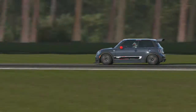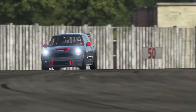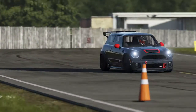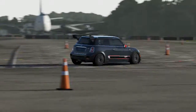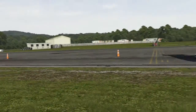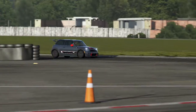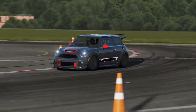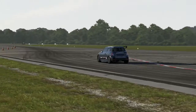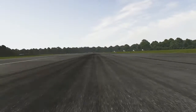We're starting off with the United Kingdom. I went for the Mini John Cooper Works GP - this is a pretty decent car. After upgrading it to the top of B class, it now has 278 horsepower and weighs 2,491 pounds. It is the lightest car out of all of them, however it is also the least powerful.